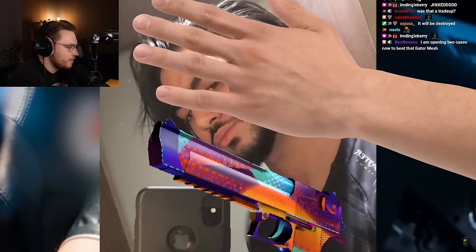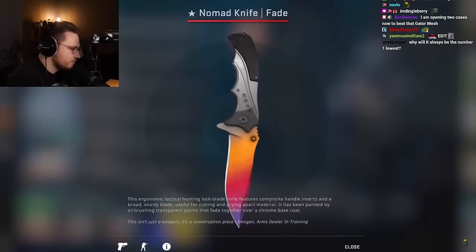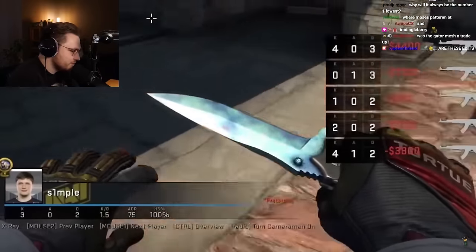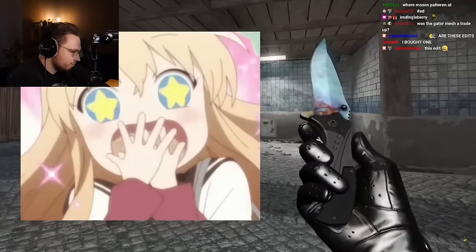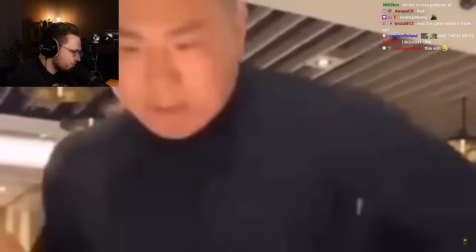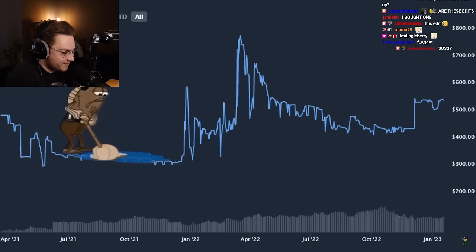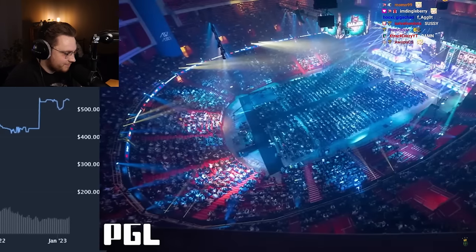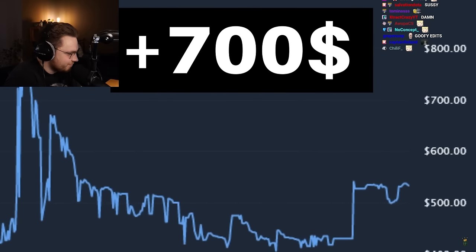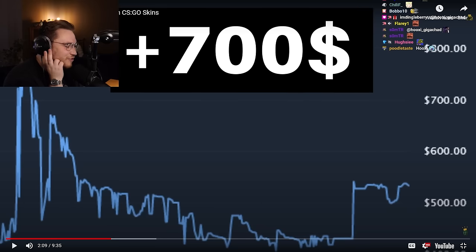Skin prices can fluctuate a lot depending on whether top pro players touch them. Simple, current top one player in the world, single-handedly broke Nomad knife prices just by using the case-hardened version in his games around a year ago. He obviously plays with a nice little blue gem. It's believed that China loves him big time and mainly they were buying all the Nomads.